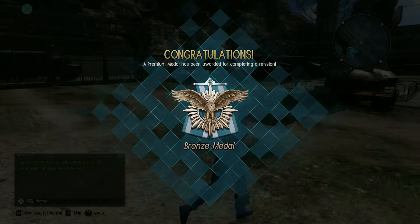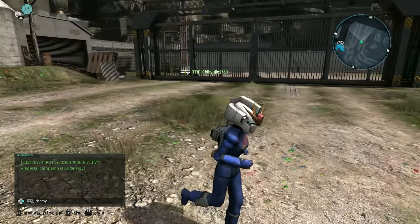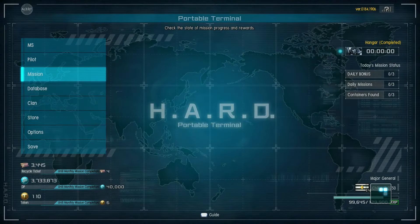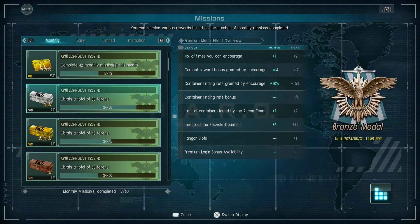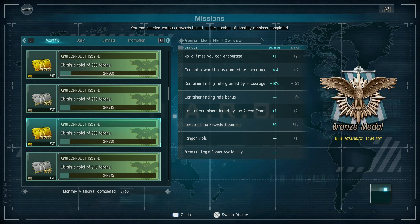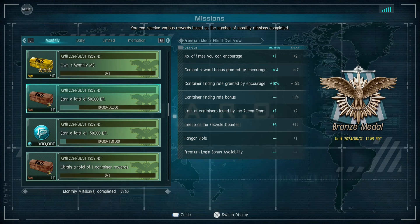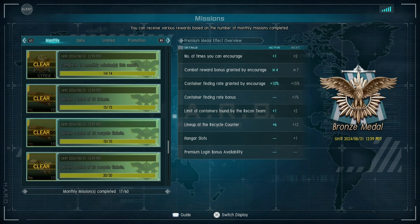I am already up to bronze on day one because of all the various bonuses and recycle tickets. I only need three more things to get to silver. Six more tokens — so a couple more days — and four more recycle tickets, which I'll probably just get from crates by playing. And DP — that's not difficult to get either, especially if I finally do the simulator missions.